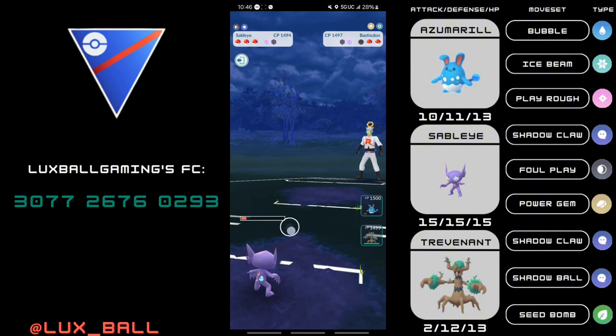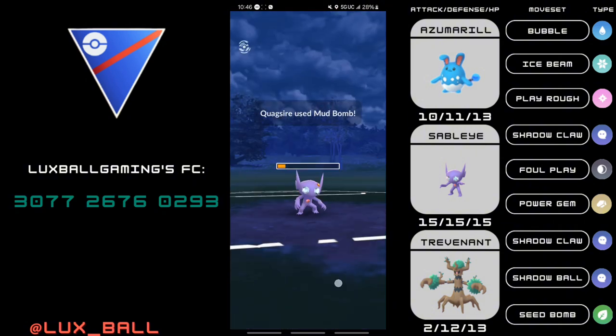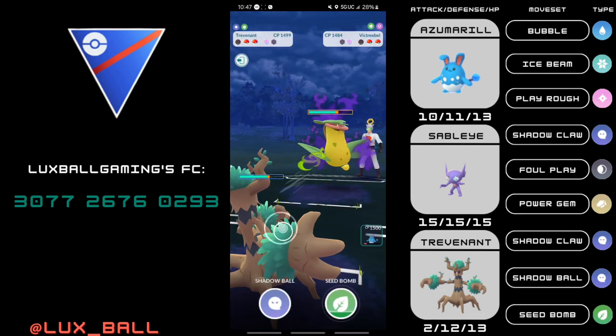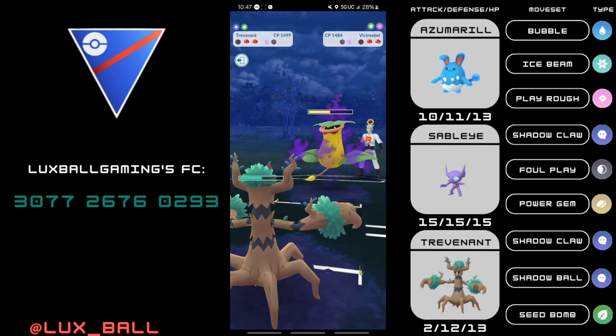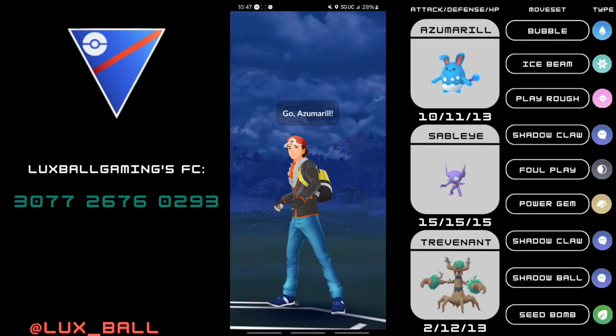I get the farm down and have a Foul Play ready. They had a charge move on Quagsire — I just let that go since I didn't throw the Foul Play, because now I can get energy on Trevenant. Their final Pokemon is a Shadow Victreebel — so they ran Quagsire, Bastiodon, Shadow Victreebel. They know they can't actually beat the Trevenant and they top-left.